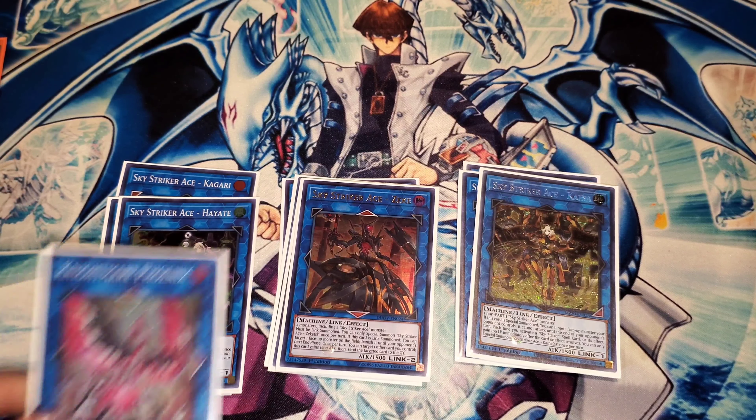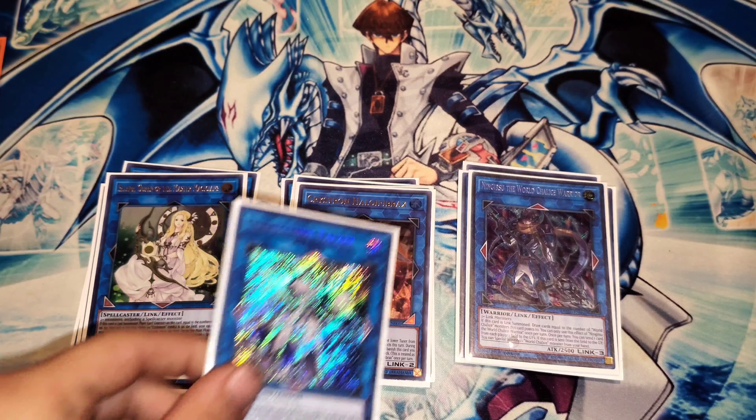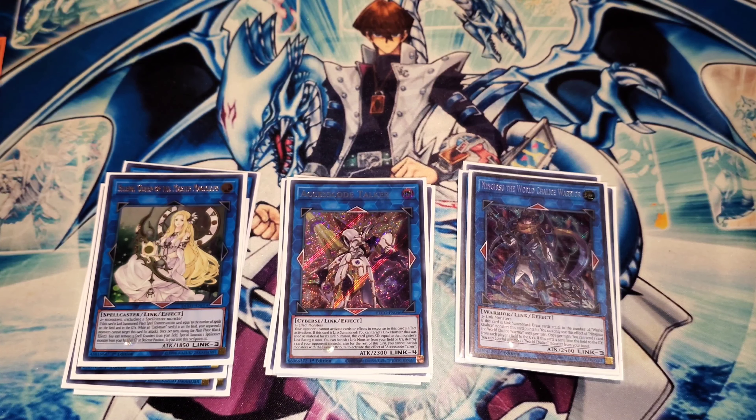One Nightmare Phoenix for popping back row. One Crystron Halqifibrax. One Ningirsu the World Chalice Warrior. One Selene for the OTK. And of course, Access Code Talker to finish the OTK. Anyways, that's it for this deck profile — let's get back to me.